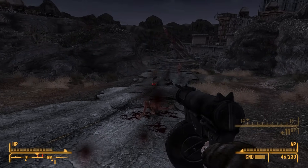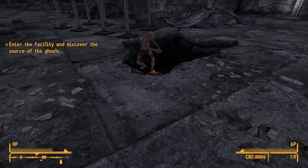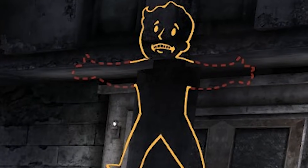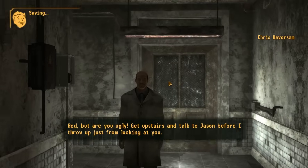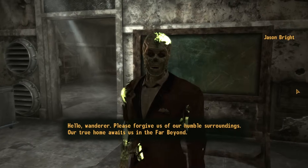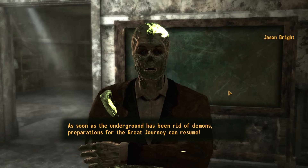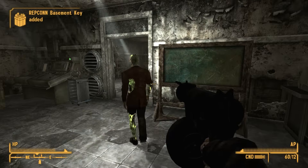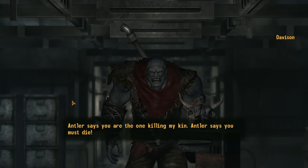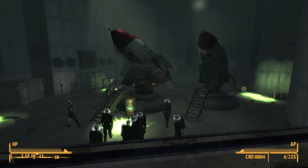So you go investigate the REPCONN test site where they've been appearing, and dang, they're pretty spooky. Once you get inside, you'll be led by a ghoul over the intercom — who ends up not actually being a ghoul but just a regular crazy guy — to an area of religious ghouls represented by Jason Bright. Jason tells you all about his super amazing plan of escaping the wasteland and entering some sort of utopian world, but their plans were interrupted by some invisible demons, and he asks you to go check it out. After you finish clearing out the demons, AKA Nightkin, you do a couple of small fetch quests — and then it's time for the launch.